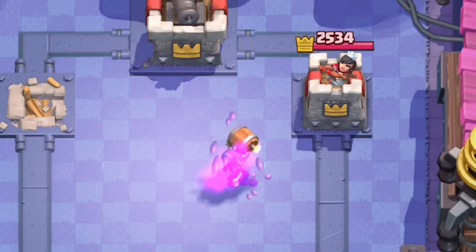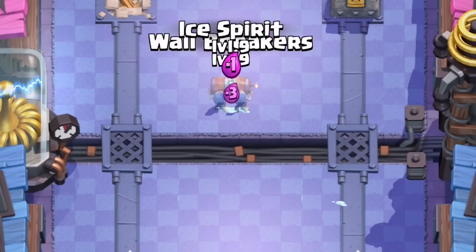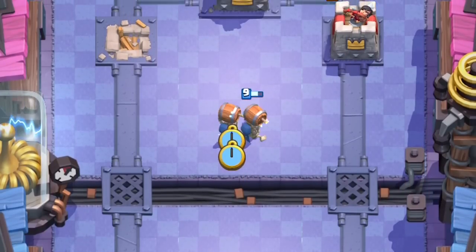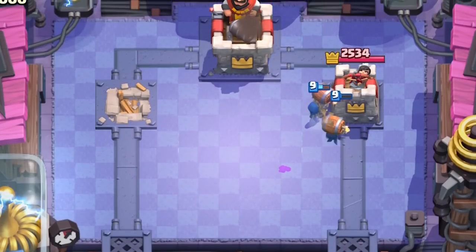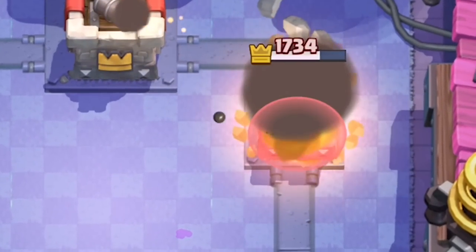Center-planting them when the princess tower is down is ridiculous — they do not even come close to making it. The king tower just stops them completely. Although if you plant the ice spirit one tile down from center, plus wall breakers second from the river, it will result in both wall breakers making it to the tower. That is damage.